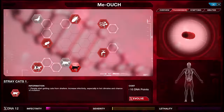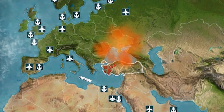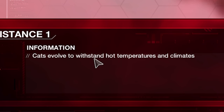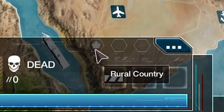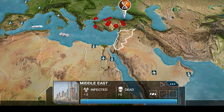We have enough to upgrade again: Stray Cats 1 — people start getting cats from shelters, increasing infectivity especially in hot climates, and chance of mutation. We'll go for heat resistance next — cats evolve to withstand hot temperatures and climates. Turkey is only a rural country, so it won't help here, but the surrounding hot countries will benefit from it.